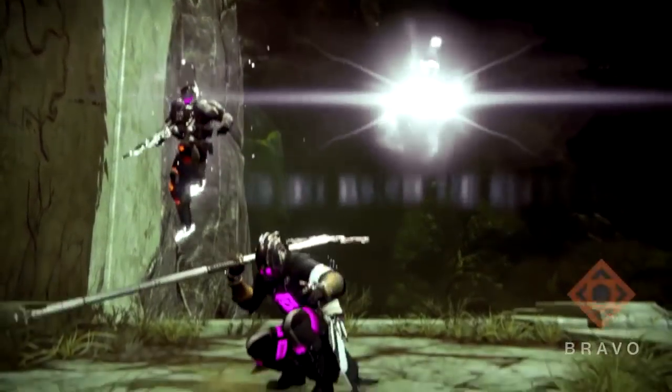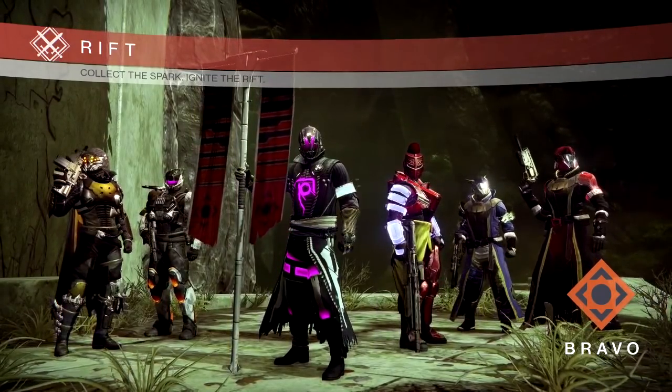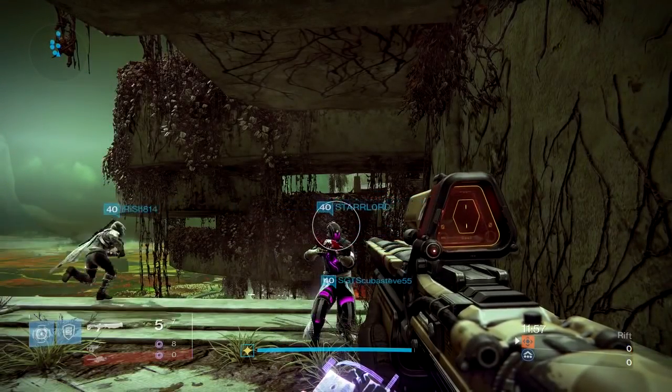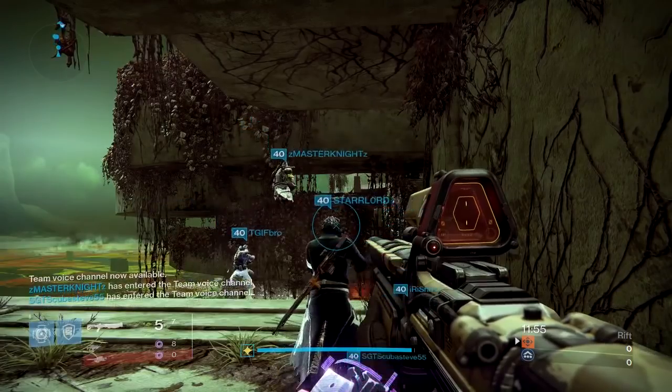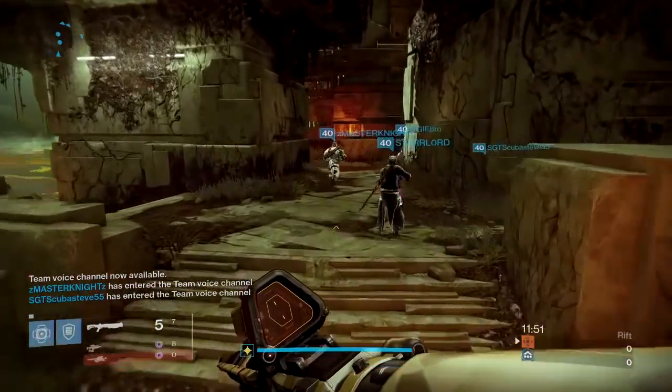This week Xur is selling the Graviton Forfeit for your Hunters to give you Shadestep, he's selling the Empyrean Bellicose for your Titan to help you float in the air, and he's also selling the Nothing Manacles for your Warlock. All very good, very interesting exotics. But the weapon this week?